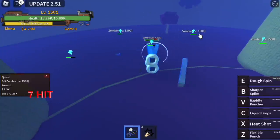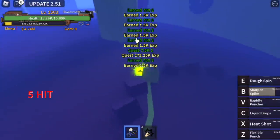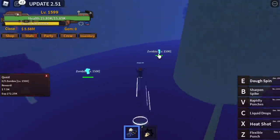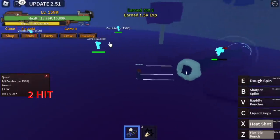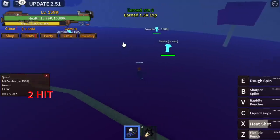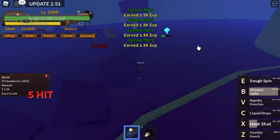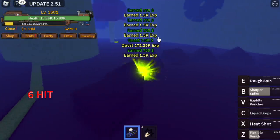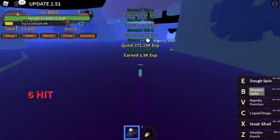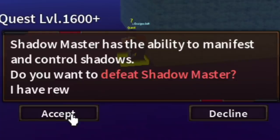You need to defeat 5 zombies. Two ways: use your Rapid Punches to lure all zombies and use your B skill. But there is a faster way — use your X skill, the Hit Shot, use your Z skill, the Flexible Punch, and your Sharpen Spike. The goal level here is to reach level 1600, and after that you can start defeating the Shadow Master.